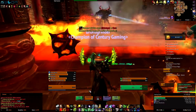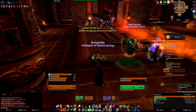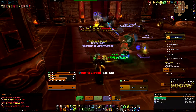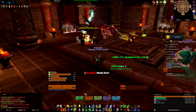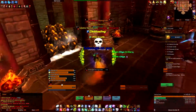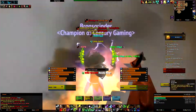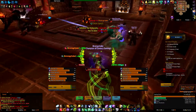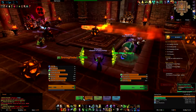Whenever a person dies because of the bombs, just CR them if possible. In this dungeon you want to prepot as many times as possible, since you don't use an invincibility potion in this instance. If the damage on the group is low, the healer can DPS alongside the DPSers.